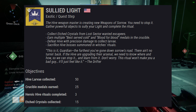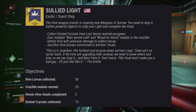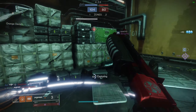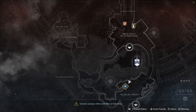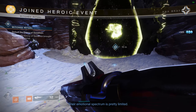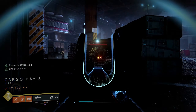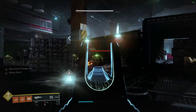A Sullied Light has four components: collect etched crystals from lost sector wanted enemies, earn Best Served Cold and Blood for Blood medals in the Crucible, defeat hive enemies with precision damage to collect larvae, and sacrifice hive bosses summoned in the Witch's Ritual heroic public event. Keep an eye out for the Witch's Ritual public events — it spawns on Titan, Mars, and the Moon at specific locations. Periodically check to see if they appear so you can get all three done, and don't forget to make it heroic. You can do the etched crystals and the hive larvae at the same time by heading to Titan and running the Cargo Bay 3 lost sector. This is a very quick lost sector which will help you get this step done quickly.